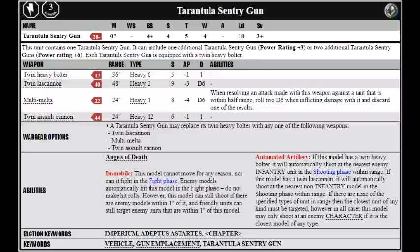The Sentry Guns have an interesting stat line, with a movement of 0, no weapon skill — meaning they can't attack in close combat — a ballistic skill of 4+, strength 4, toughness 5, 4 wounds, no attacks, leadership 10, and a 3+ save. So they are somewhat durable point for point, but obviously have no tactical flexibility when deployed. The gun does have Angels of Death as per the Forge World FAQ, meaning it can access combat doctrines for extra firepower in the Devastator Doctrine, and it does have the chapter keyword, meaning it can gain chapter tactics.